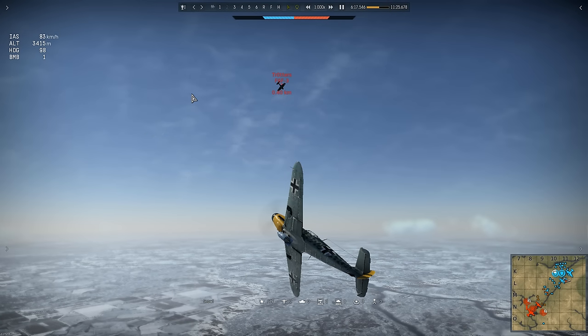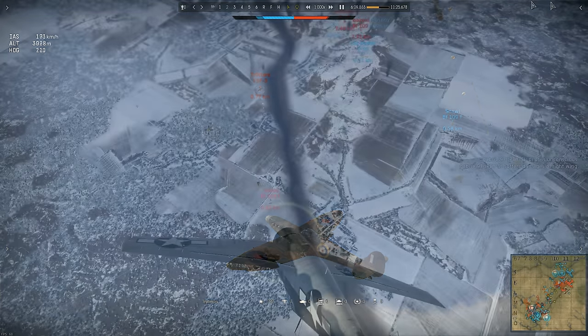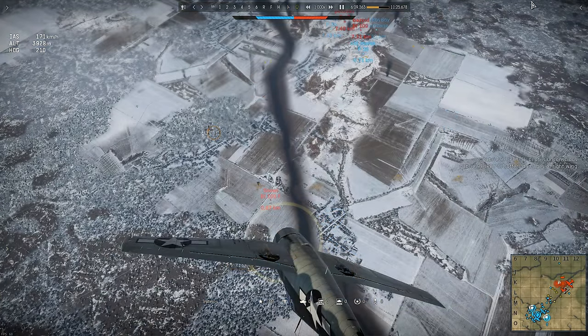That results in another problem — he has no idea how much speed those planes are carrying. He simply knows they're in guns range and he needs to go evasive. Unlike Trotters, I can pause the game and show you their respective energy states. Snowy's 109 is at 3400m altitude and has practically stalled. The Spitfire is down at 3100m, also running out of speed after the climb. By comparison, Trotters' Hellcat is at low speed but with an altitude of 3900m.